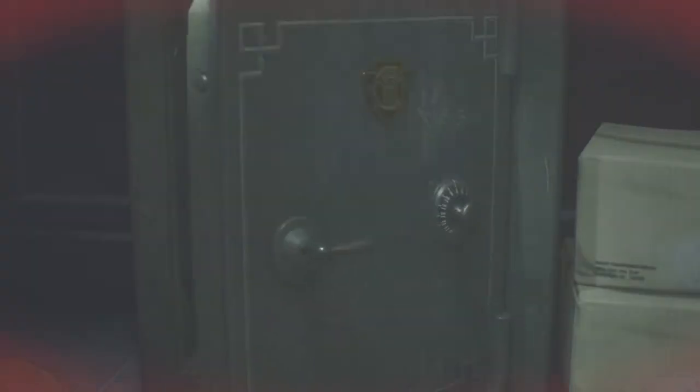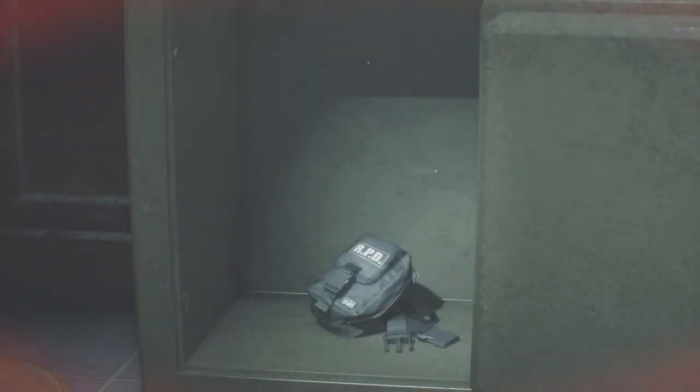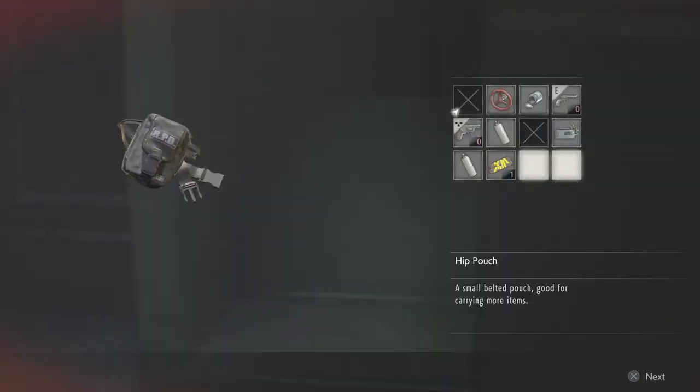The first hip pouch can be found in the West Office on the first floor. If you need the code, check out my video in the playlist.